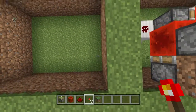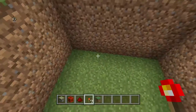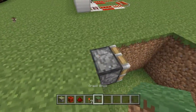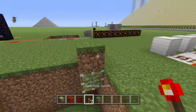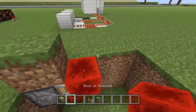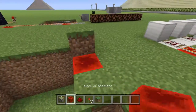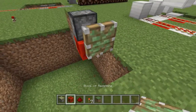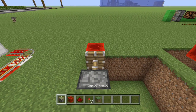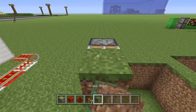You need to dig down three blocks down, four here, and five there. Then you need to put a sticky piston here, a block of your choice, and put a redstone block here. Then put a sticky piston there, a block of redstone there, and then put one sticky piston there.